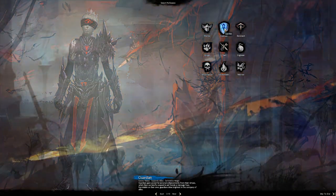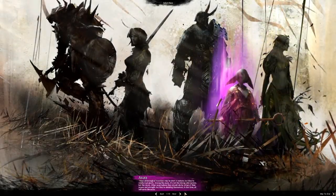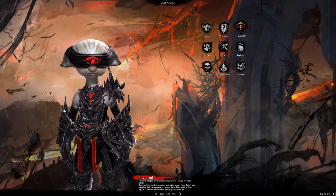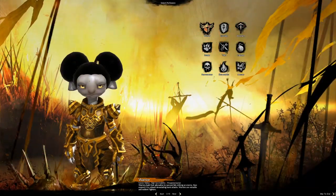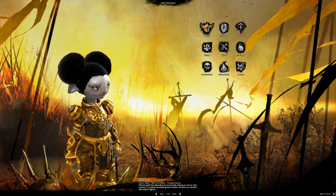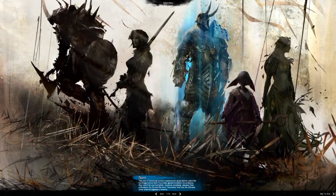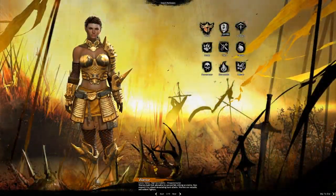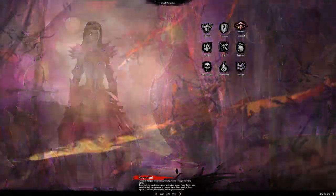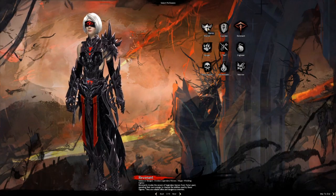Now let's quickly flick through the other unique character races. The Sylvari — selecting female — can choose any available class, same as the others. Every class is available to every race. The Asura, however, look absolutely ridiculous — I cannot begin to say how dumb these things look, they're like Mickey Mouse. I hate them, they're the worst.